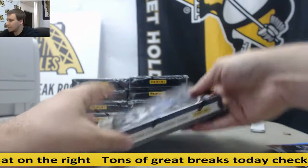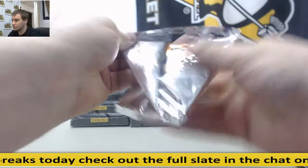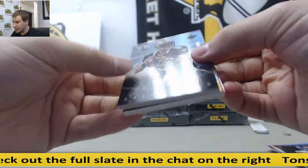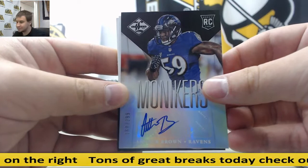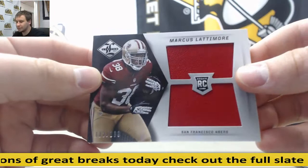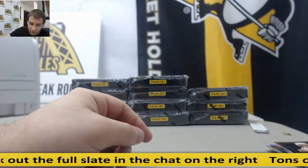Box number 4: Insert to 49 — Drew Brees, Randall Cobb, Chris Ivory, Jake Plummer. Auto 299 — Arthur Brown, rookie, for the Ravens. Dual jersey for the 49ers, to 199 — Marcus Lattimore. And I got a redemption here for the Dolphins — Material Phenoms rookie, Deion Jordan.